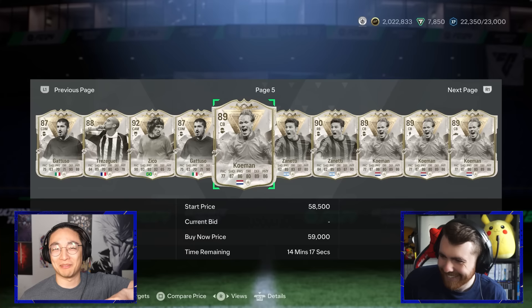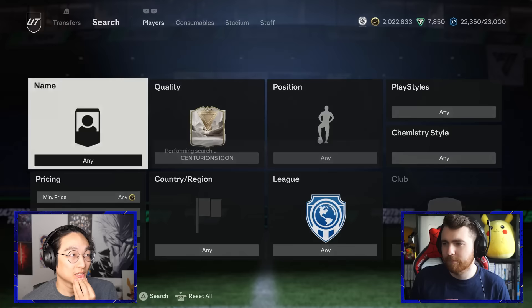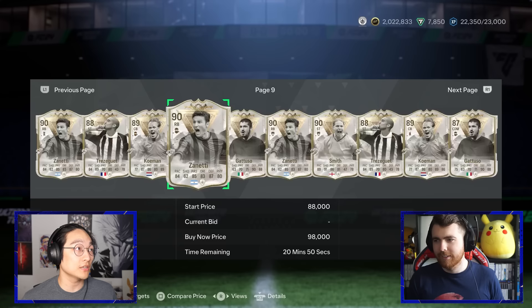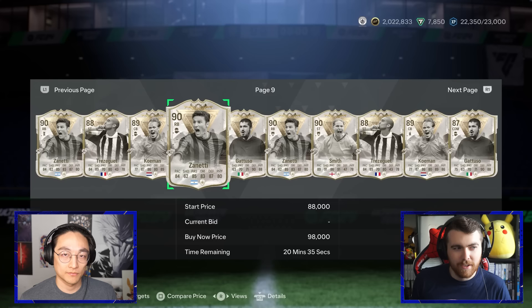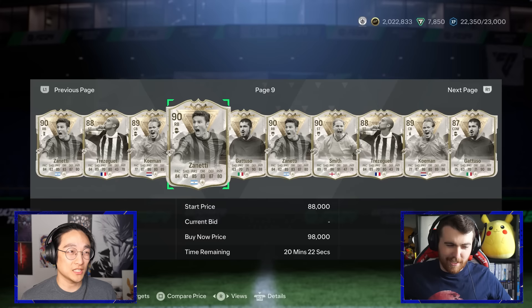I'll take Ronald Koeman then. For you, page nine, player four — you get Zanetti, who's very versatile: right back, left back, and center mid. It's probably one of the best picks it could have been. The revelation I've had is I don't think there are very many promos which have goalies in them. Obviously the base category would have the most, but then there's maybe Future Stars and Team of the Year — is that it?